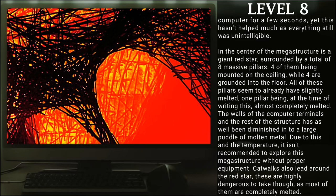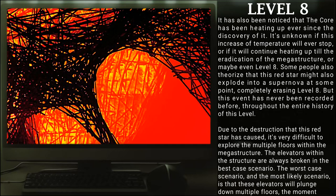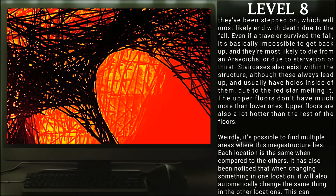Due to this and the temperature, it isn't recommended to explore the megastructure without proper equipment. In the center of the megastructure is a giant red star surrounded by a total of eight massive pillars — four of them mounted to the ceiling, while four are mounted into the floor. All of these pillars seem to have already slightly melted, with one pillar at the time of writing almost completely melted. Catwalks also lead around the red star but are highly dangerous, as most of them are completely melted. It has also been noticed that the core has been heating up ever since its discovery. It is unknown if this increase in temperature will ever stop or if it will continue until the eradication of the megastructure or maybe even Level 8. The elevators within the structure are always broken in the best case scenario; the worst case is that they will plunge down multiple floors the moment they have been stepped on, which will most likely end with death due to the fall.